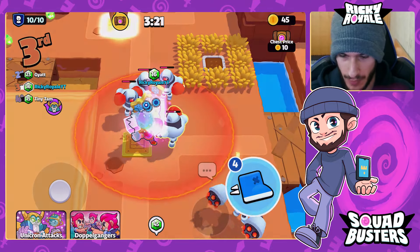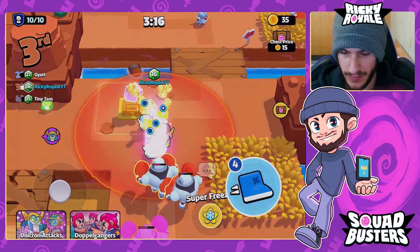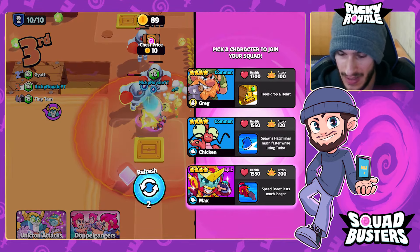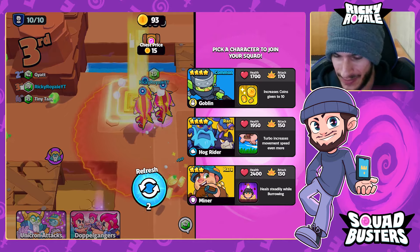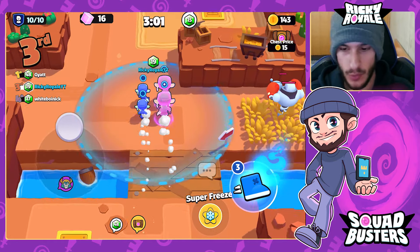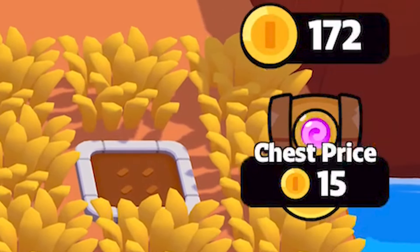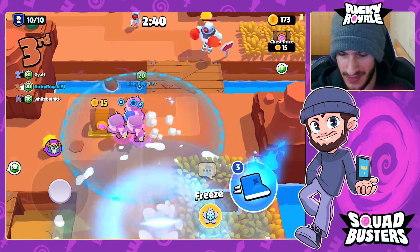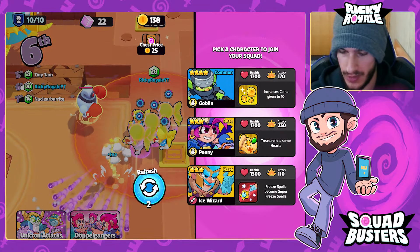Got an Ice Wizard and a fusion already, which is great. Just keep cycling through chests, grabbing Goblins over and over. We're already at 11, then 12, then 14 energon — I can't even keep up with how fast we're getting it. Grabbing another Goblin, look at all those coins. Already almost 200 gold — that's Goblin Doppelgangers gameplay for you.